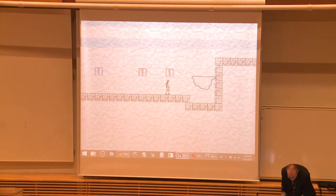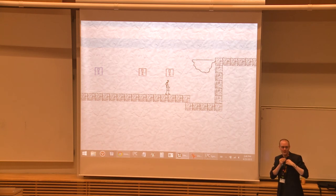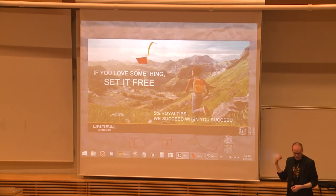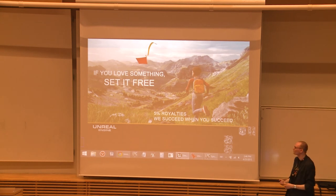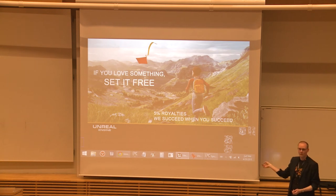How many of you know what this costs? It's free — all of what you just saw is just free. Free to use, free to mess with, free to use in education. If you make a game and sell it, there is a 5% royalty. But for anything else — architectural visualization, training simulators, etc. — it's completely free, no royalty at all. There are no different versions or scaled-down versions. You get the source code, you get everything. It's really, really flexible.